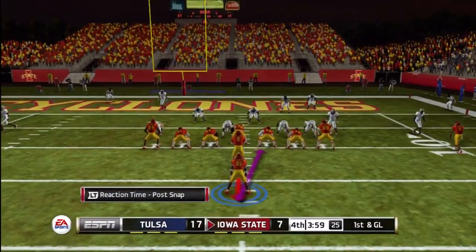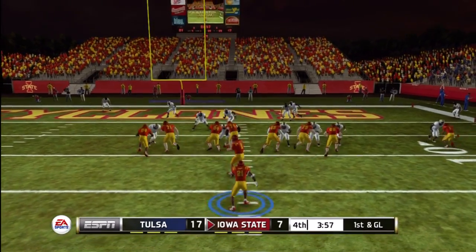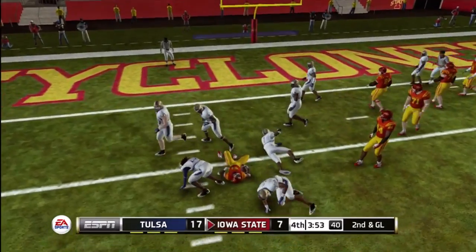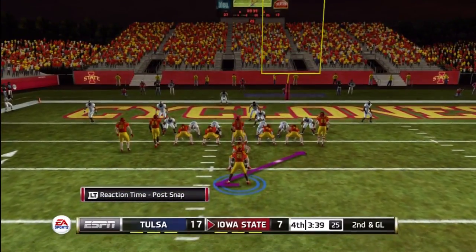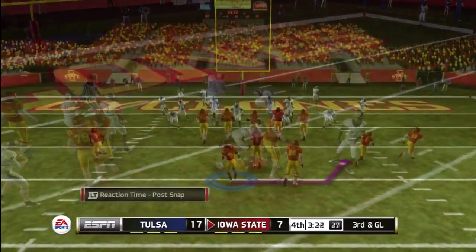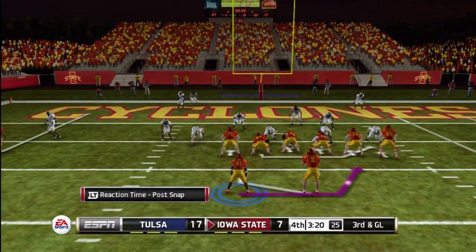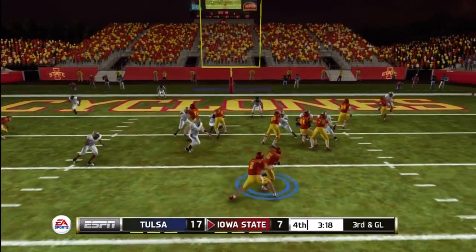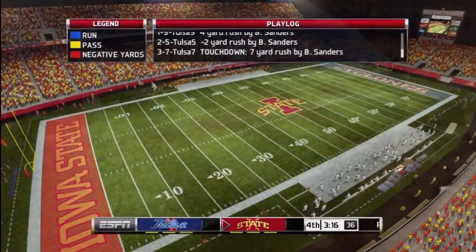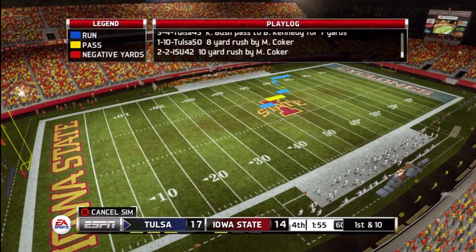I wish you could see more on the field on those passing plays. On first down we don't make it into the end zone. On second down we don't make it into the end zone — we get tackled behind the line, which seems to happen a lot on Heisman. On third and goal we finally find the end zone. That's going to bring us up to two touchdowns on the game.